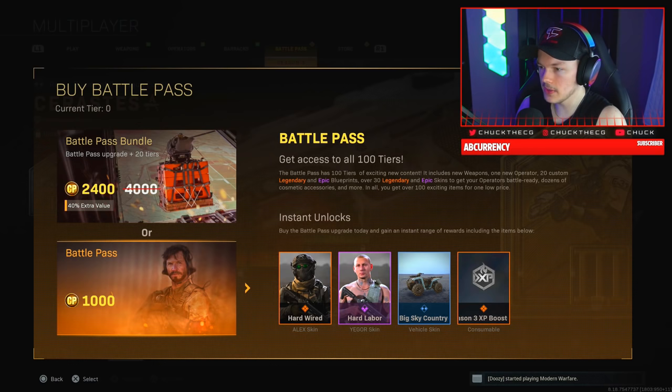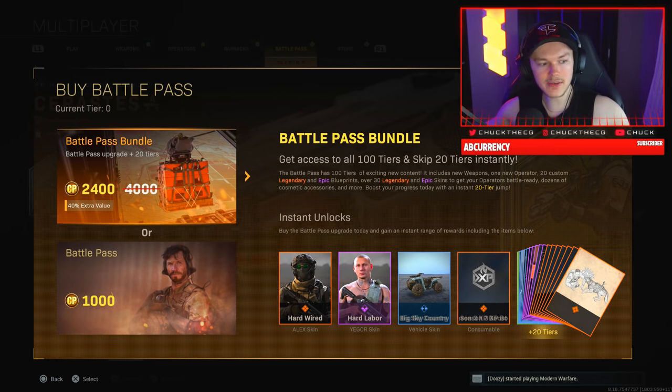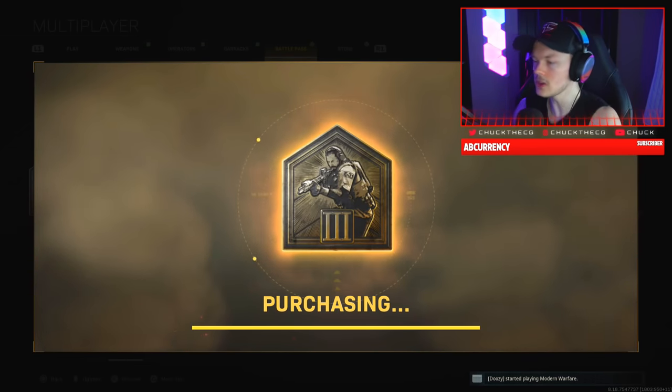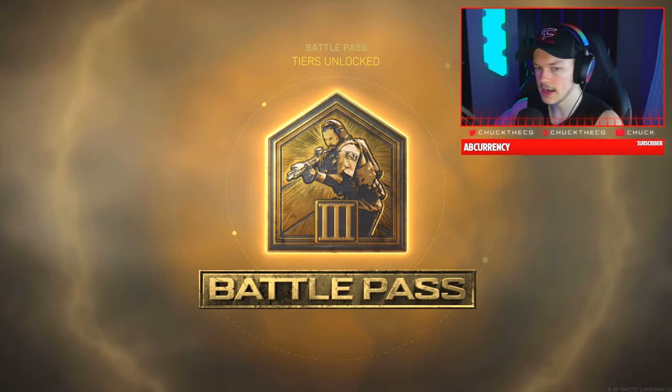You can buy the regular battle pass for 1,000 COD Points, which instantly unlocks the Alex skin, the Hard Labor Yegor skin — he looks literally tough — the Big Sky Country vehicle skin, and the Season 3 XP boost. Or you can get the battle pass bundle for 2,400. We have 7,600 COD Points so we're buying the bundle right now.